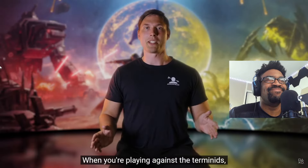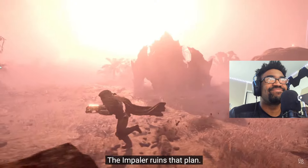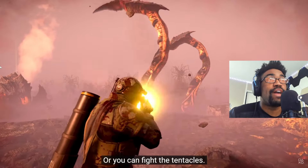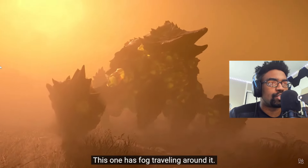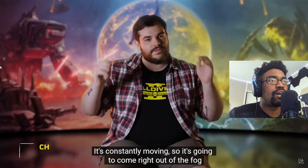When you're playing against the Terminids you can always try and run away — the Impaler ruins that plan. They will cut off your escape route and then you'll probably have to stay and fight, or you could fight the tentacles. The Spore Charger has fog traveling around it; it's constantly moving so it's going to come right out of the fog and scare the lights out of you.